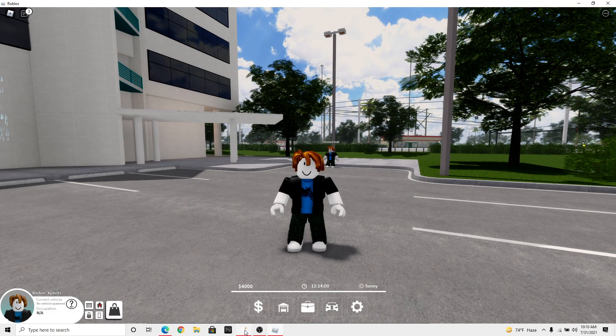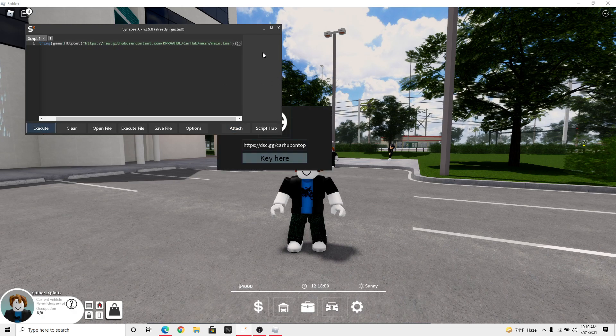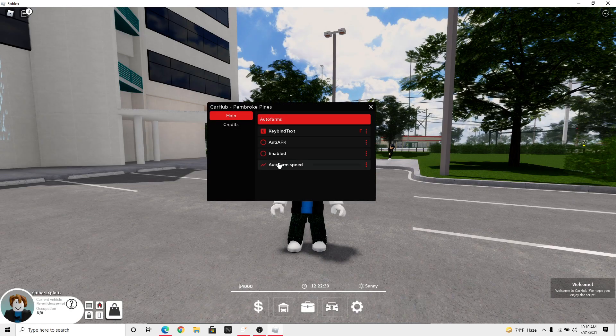Turn all notifications on so you don't miss a video. Alright, let's get started — opening executor, attach, and then execute the script. As you can see, the carb — so pay two key, that'll be in the description.